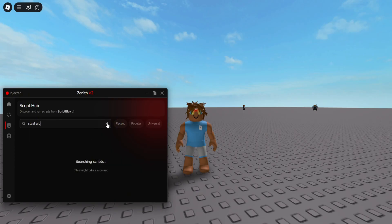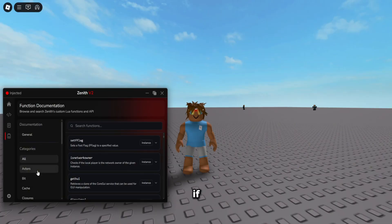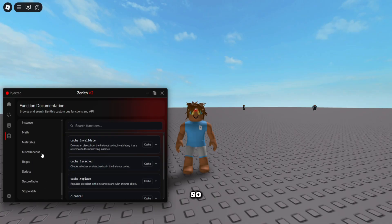Tons of scripts — Steel Brain Rock, tons of scripts for every game. There's also function documentation on Zenith if you're a coder or you want to learn how to code; this can help you a lot.